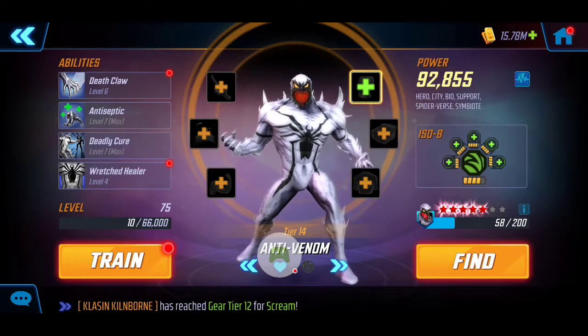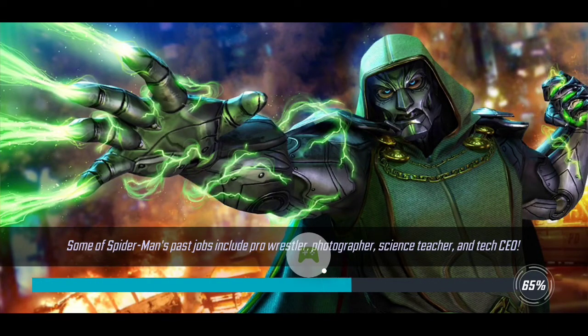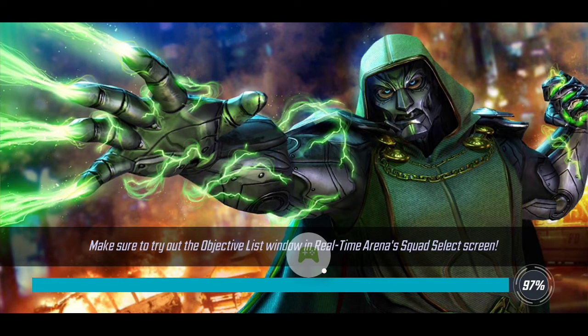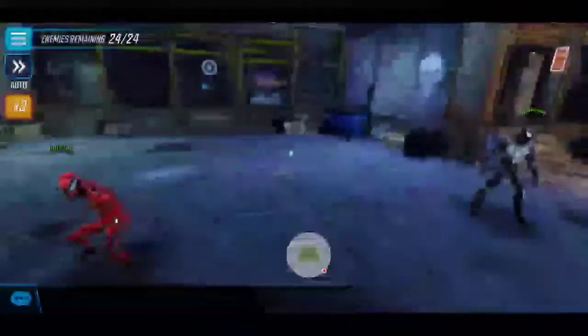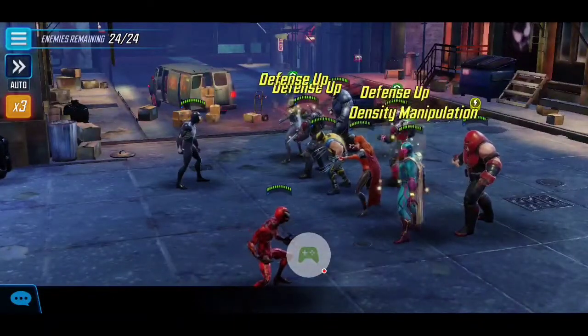Let's dive right into the gameplay. Consistent with my previous nodes, I separated Symbiote and Carnage to keep them away from each other. This is really where the node starts getting harder — Nodes 13 and 14 were fine, but Node 15 is really where it picks up, which is when I knew I needed to bring in a third character.